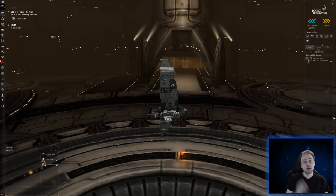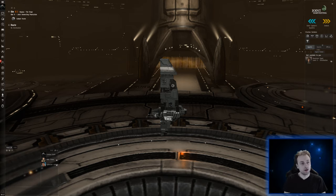Hi guys, this is Buffy. In this video, we're going to try out doing some relic and data sites in NullSec or LowSec. If you haven't seen the video about fitting the ship for data or relic sites for alpha clones, those are linked here on the site.